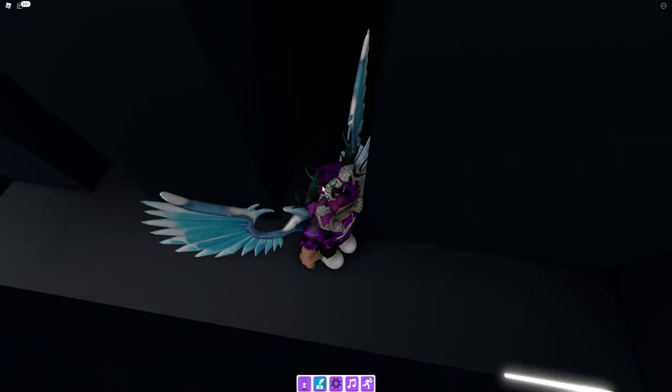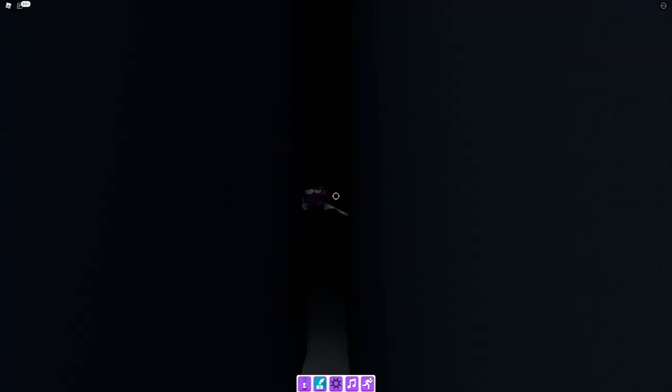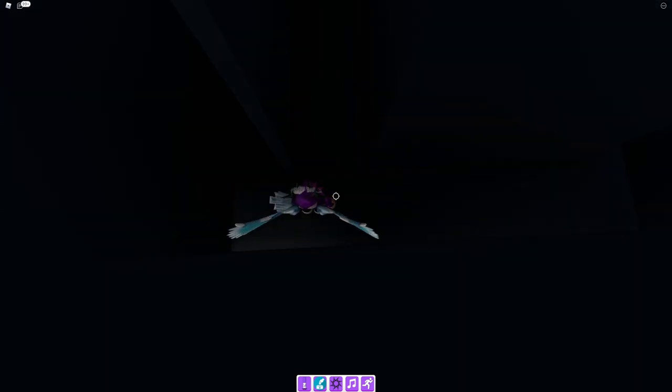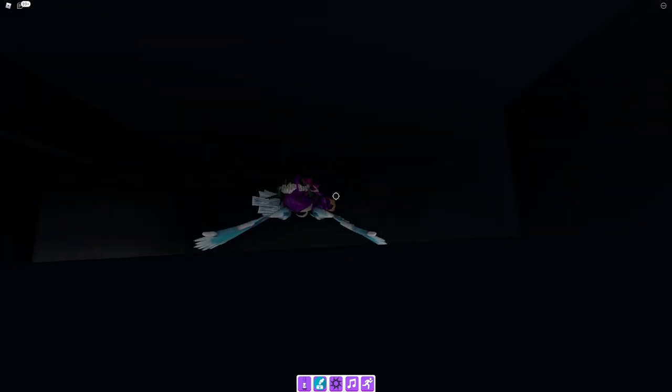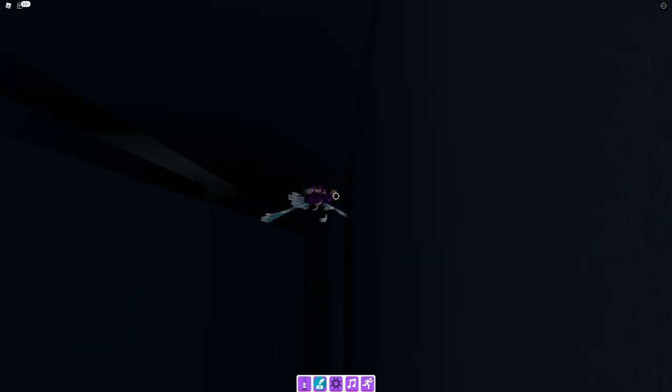I'm going to try this again because it does get a little bit confusing. Follow me right now. What we need to do first is simply walk down this path here. Walk all the way down, and once you're down here, go ahead and make it to the end, then go right. You'll now be in this corridor — go back, then go right here.